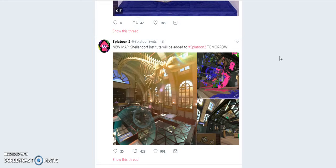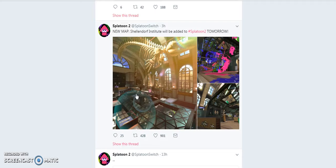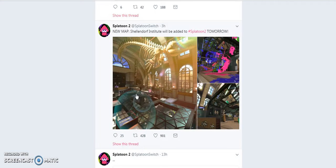We have a new map that's going to be added to the game. A new map, the Schellendorf Institute, will be added to Splatoon 2 tomorrow. We got a few screenshots which look pretty damn cool — very cool background. The Switch definitely has some of the best backgrounds and maps. I really like the Ink Bot Art Academy as well; that's one of my favorite tracks.